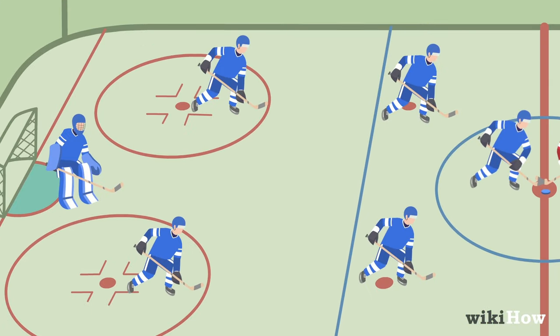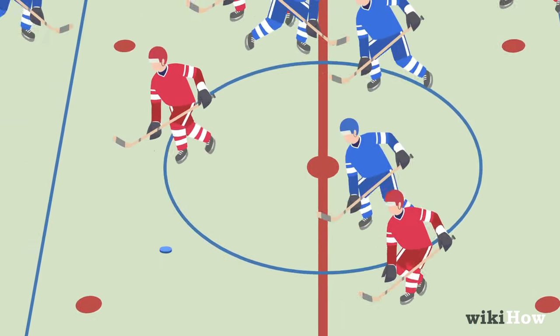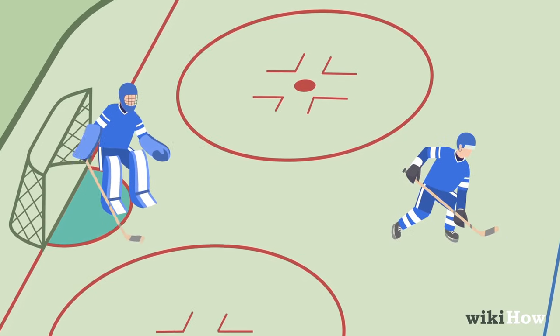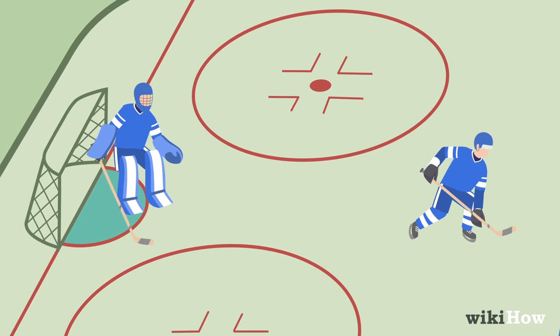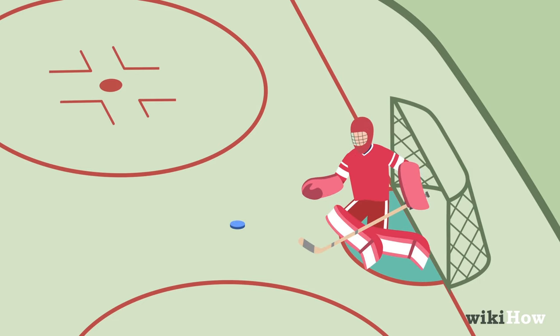When you're ready to play, assign forwards, defenders, and one goalie on each team. Forwards try to drive the puck into the opponent's goal, while defenders work on keeping the puck away from your team's goal. The goalie's job is to block any pucks being shot directly into the goal.